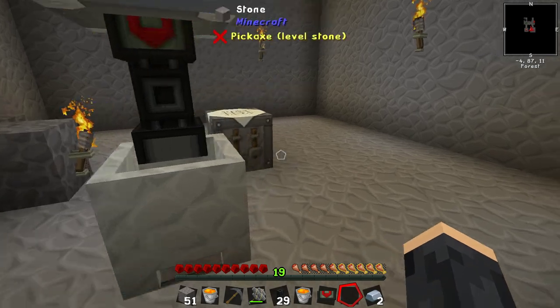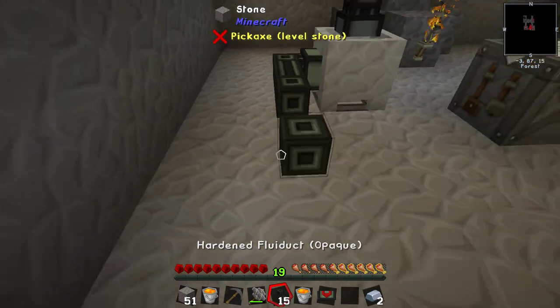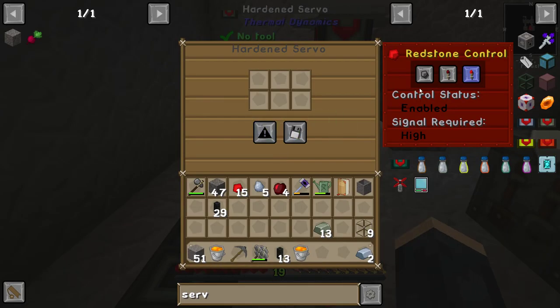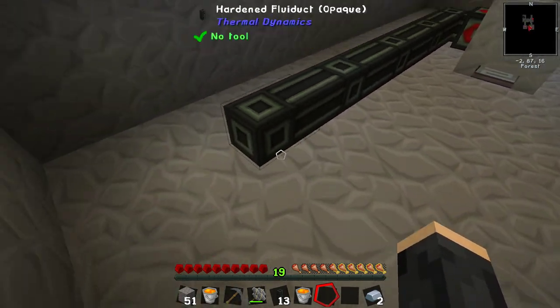The other thing we'd like to do then is be able to extract it with the fluid duct. So we'll put this here and this here — this will be our lava line. We'll ignore redstone, and then this should be full of lava. You can see the tank's empty and all this has lava in it but you can't tell.